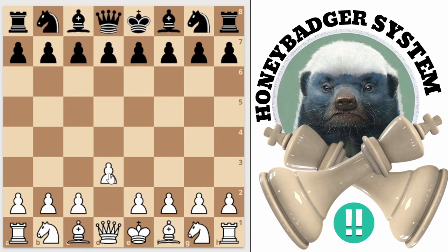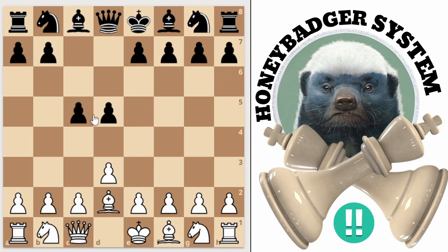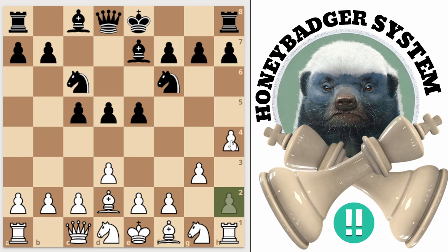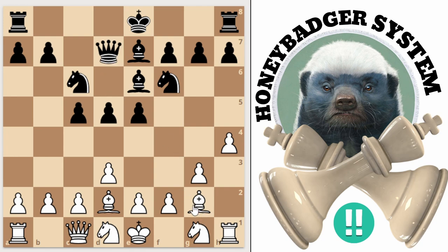Let's go back and get to this position again to show you what I'm talking about. Because it comes up a lot — this is something that happens a lot in the Honey Badger when they decide to castle queen side. That's the type of position it's going to be in, almost always this type of situation.